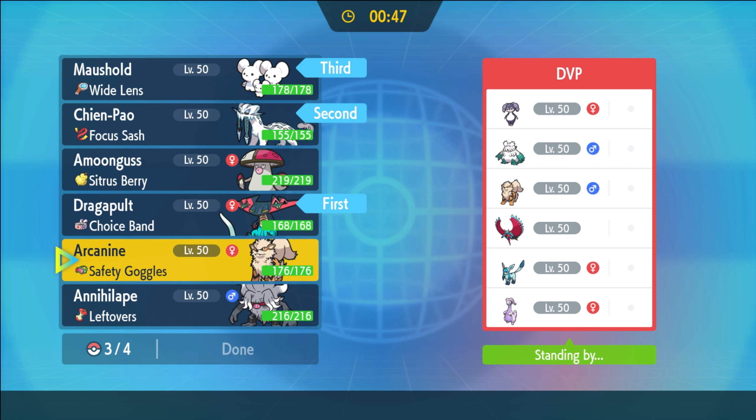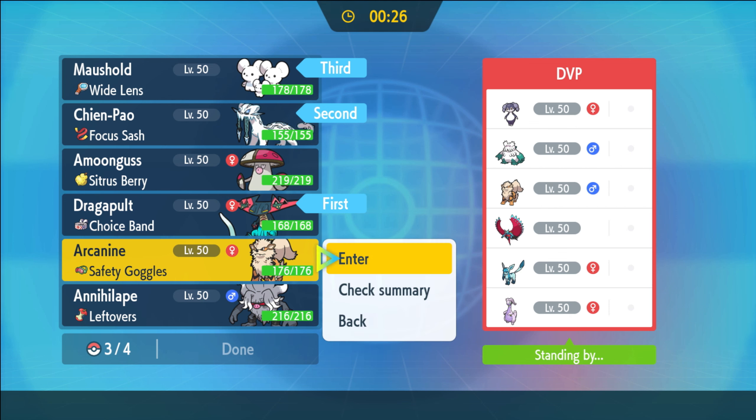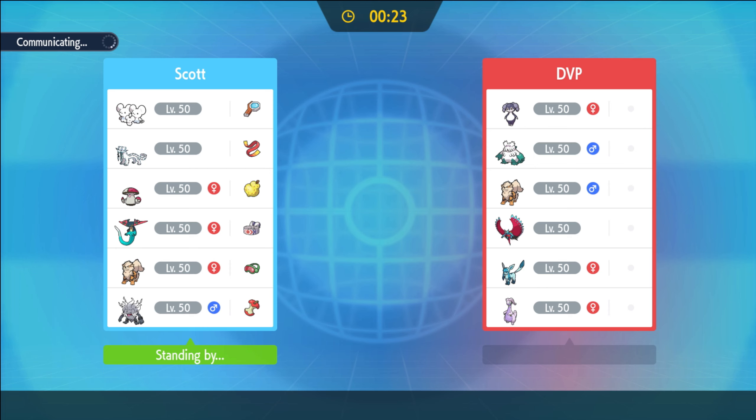I could just go Dragapult and Chien-Pao and get a lot of damage out turn one. Amoonguss isn't as good as Maushold here I think. Arcanine also looks pretty decent into half their team. I think I need to be very mindful of Indeedee - we can break its terrain with Ice Spinner but it's a potential switch-in from the back which could stop my Extreme Speeds from going off. As long as we stop the Tailwind from going up we're in a really good position.